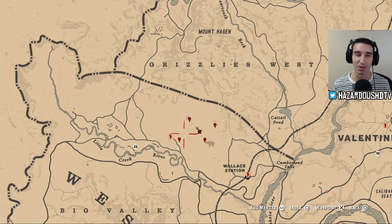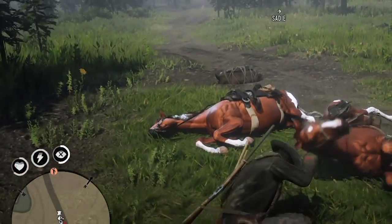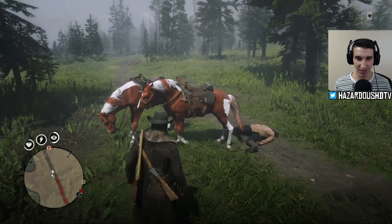That is pretty much what you want to do to find the East Watson's treasure and get some free gold bars and free money in Red Dead Online. We crashed our two pintos into each other — oh my gosh, they're both not doing good.